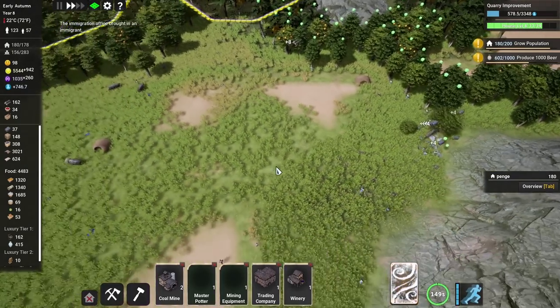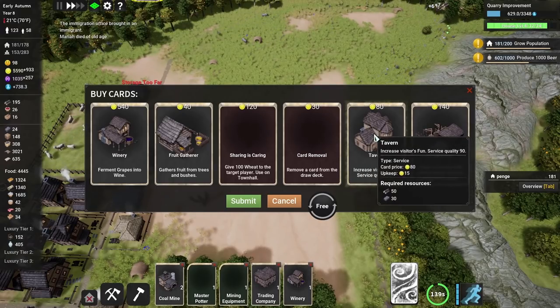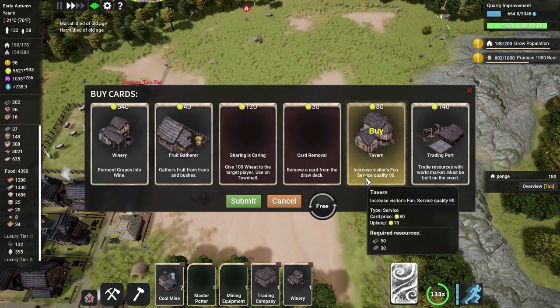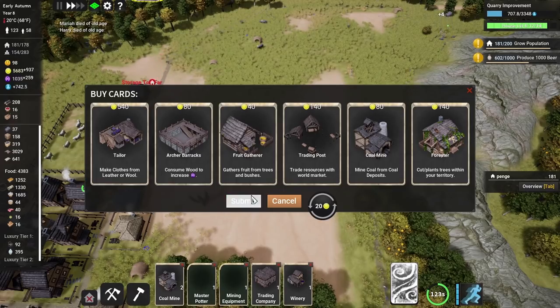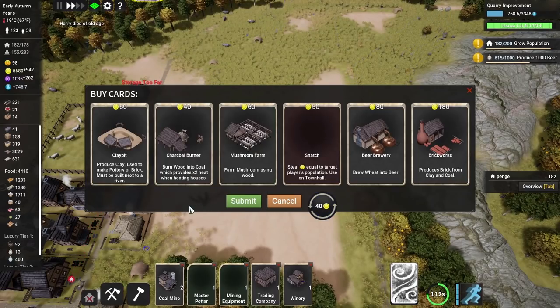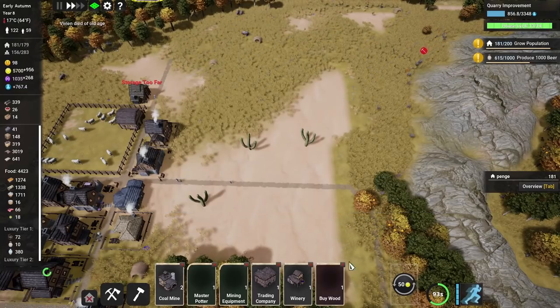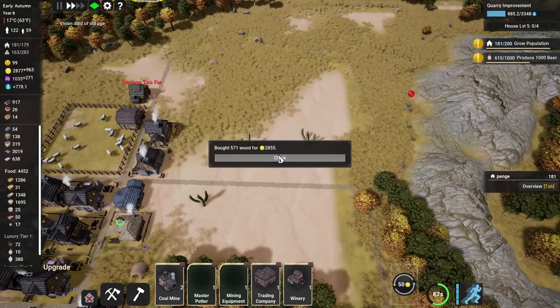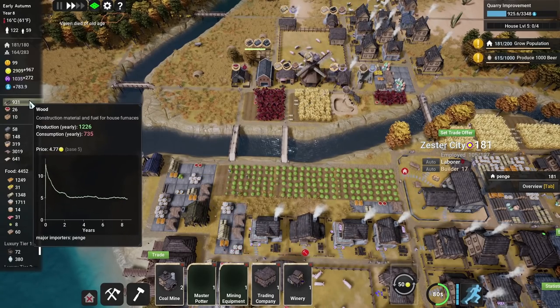Everybody is over here gathering all sorts of stuff — wood and stone that was underneath the trees. They are gathering an awful lot. Can we have a buy wood card? That would be really useful. A tavern would be quite nice, but let's refresh it. That's no good either — we need a buy wood card really urgently. One more go, one more go — and oh my goodness, a buy wood card! Yes please! We'll spend all our money — give us 571. We've almost got a thousand wood. That will probably last us over the winter.